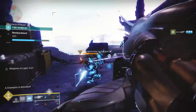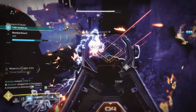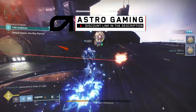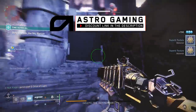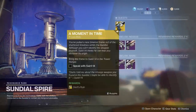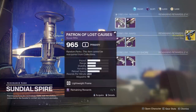We actually went and did a legendary Sundial run — that's one of the new things that launched today alongside this quest — because we thought there'd be more harder champions. Again, that really didn't matter. It seems like all you really need to do is complete one Sundial run, and as you can see at the end of that Sundial run, as part of the reward screen, the quest step for the Devil's Ruin will be available to pick up.